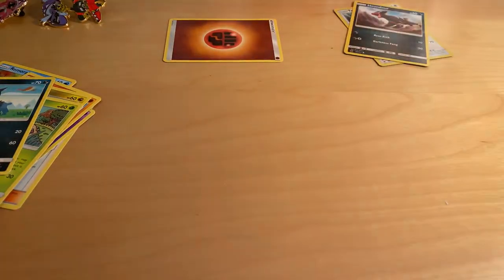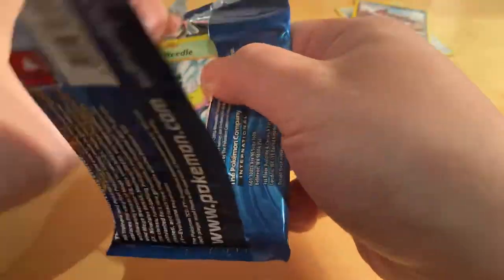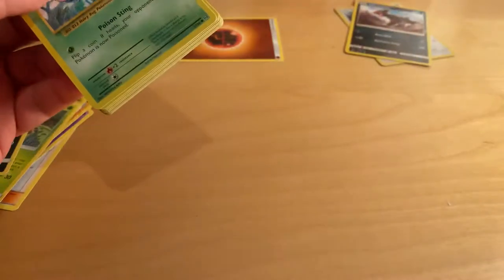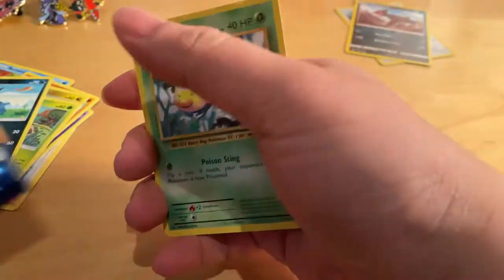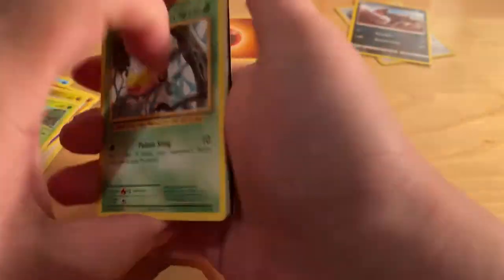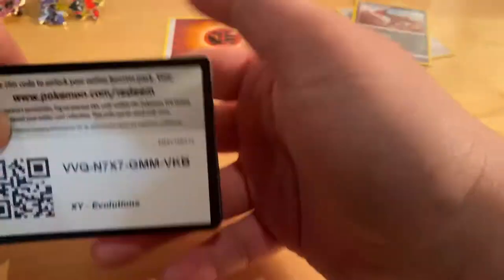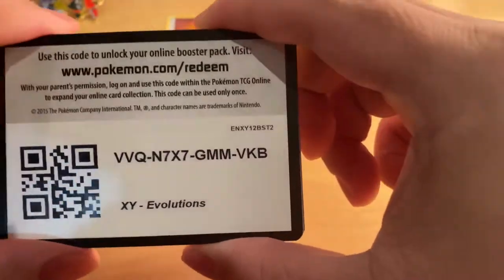Let me just adjust the lighting right here. Now, the next one is the XY Evolutions. I'm still looking at a booster set on this one — those boxes that potentially have like 20 or 10 of these — just having a bit of luck finding them on the market. These are the codes right here, grab these ones real quick.